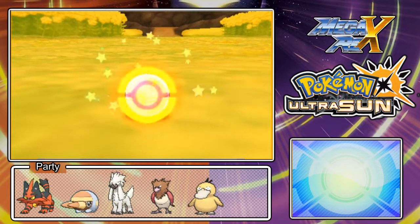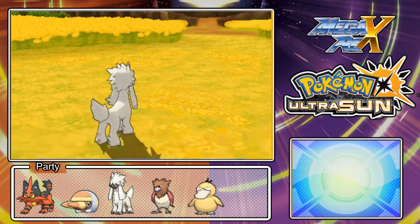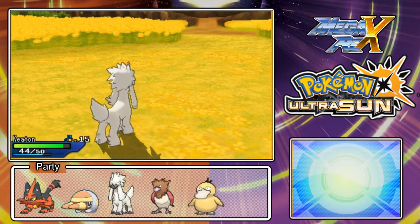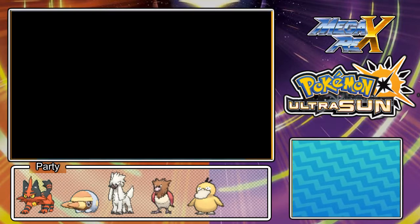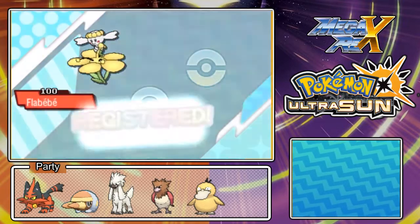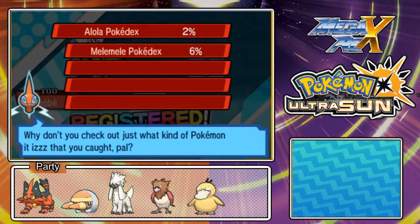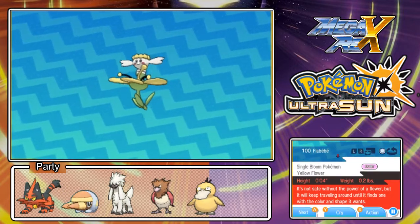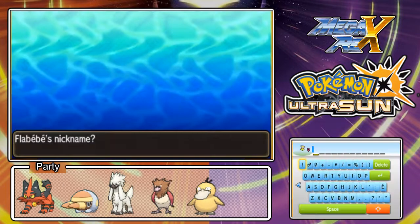You'd normally, on a normal playthrough of Pokémon, have no use for these Poké Balls unless you really liked how they looked. And more experience - this encounter was over 350 experience points. That was nice. Alright, Flabébé's data is gonna be added to our Pokédex, and we're gonna have to nickname her. I will be right back once I design a nickname.